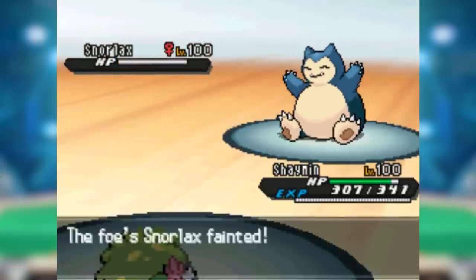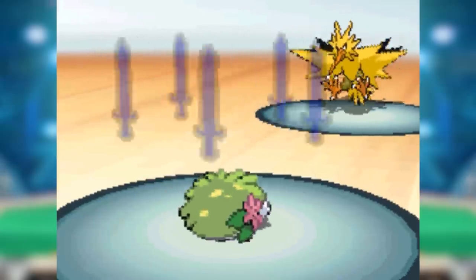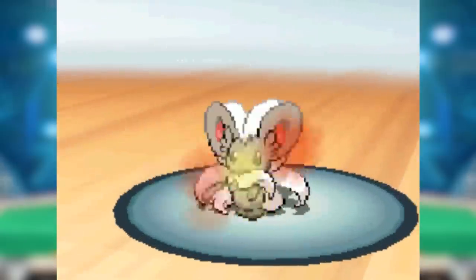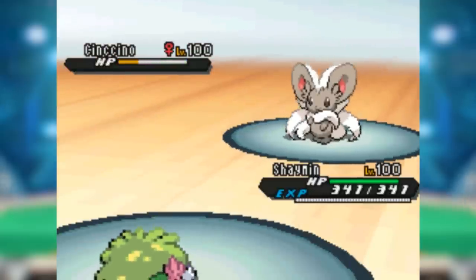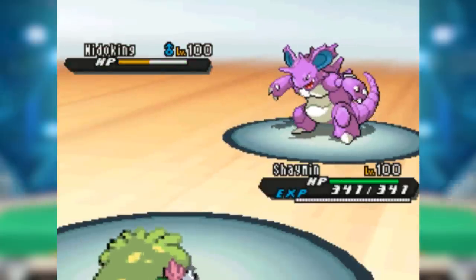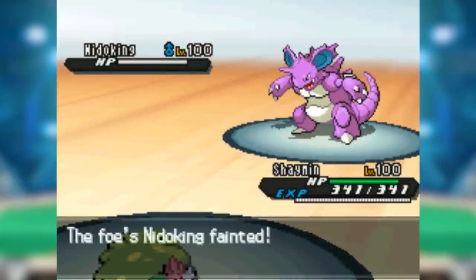Seed Flare wasn't quite as powerful as Leaf Storm, but whereas Leaf Storm's Special Attack drop made it weaker with each subsequent use, Seed Flare had a good chance of doing the opposite with its Special Defense drop, meaning it could break through bulky special tanks like Snorlax and Umbreon. As if that wasn't enough, Shaymin didn't even have to run a special set — it could run Swords Dance. This set had incredible surprise factor, considering most players don't even know Shaymin learned Swords Dance, adding a whole new dimension of difficulty in playing against it.